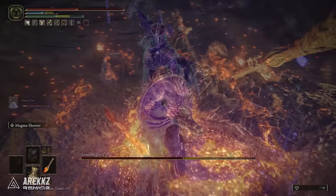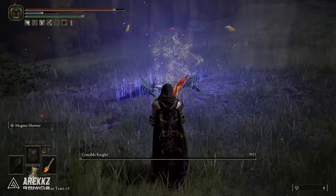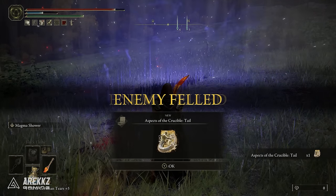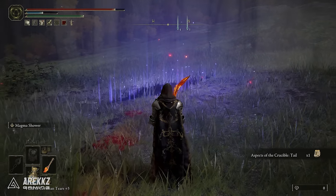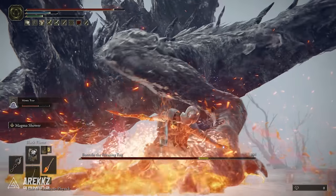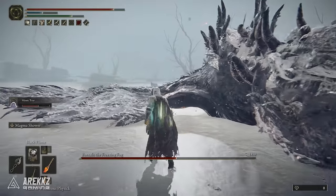Unfortunately, this is not a weapon you can simply find in a chest or get from a boss — this is a drop chance weapon, which is why you may not have encountered it. Compared to some other weapons, this one seems to have an incredibly low drop rate, around one percent, meaning it could take you hours to farm if you're unlucky.